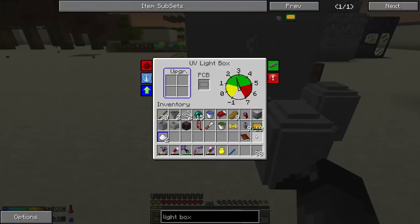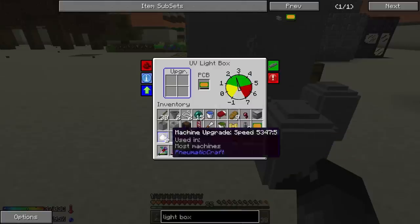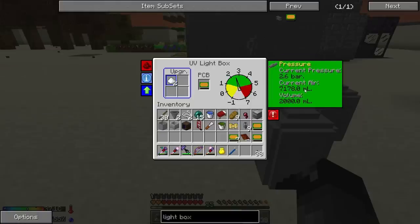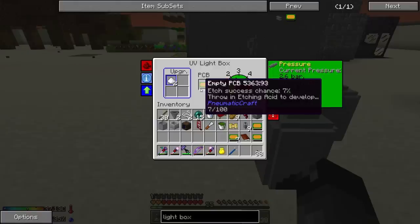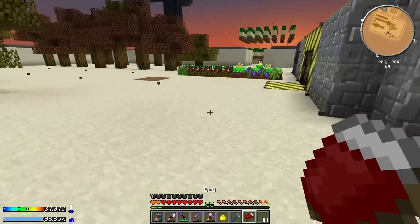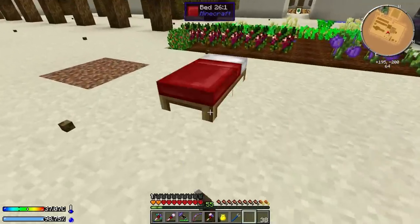Let's put one of these PCBs in there and add the speed upgrades - all eight of them. Is this doing anything? It is losing air so it must be working. Yeah, here we go! It's doing stuff. Looks like it's turning nighttime - let's sleep. I'm going to create a few of those and we'll be right back.